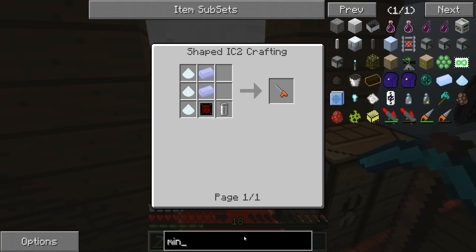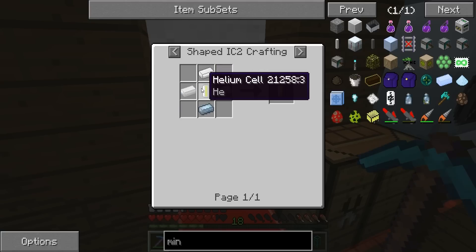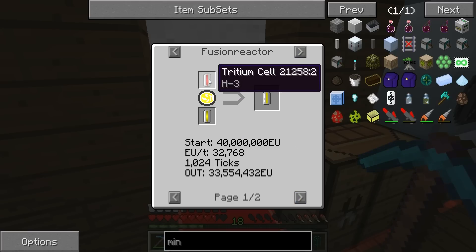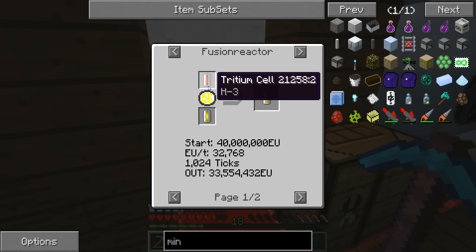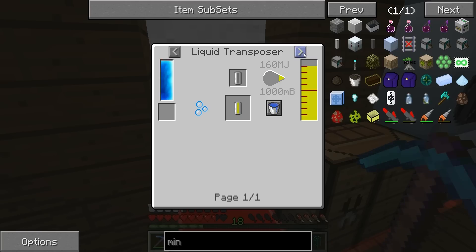We want a mining laser - which is pretty expensive. Look at this, crazy. Helium cells, industrial centrifuge, put a bit of glowstone in there. Endstone dust, fusion reactor. The fuck - liquid transposer. Okay, that's the way to do it then.